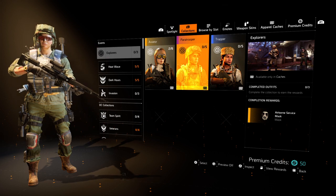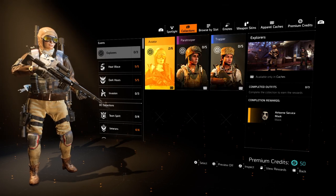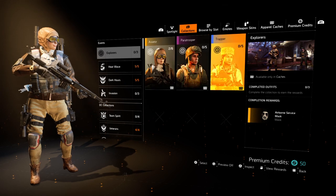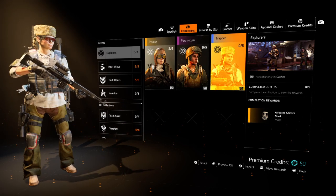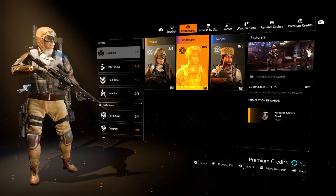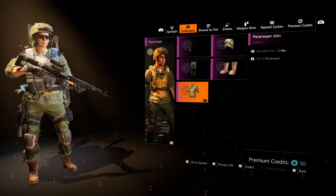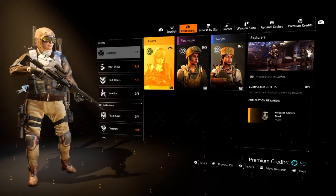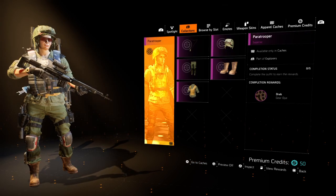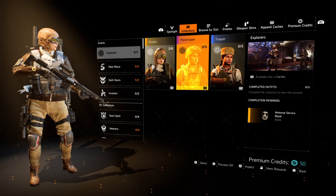Essentially how to get that is, you'll have to get — well, not all 40 items — you have to get 16 items, all 16 clothing items from the crates, but basically all 40 items from the crates. You'll complete each little subcategory here, all three outfits, and you'll get the Airborne Service Mask. You will also get two gear dies and a weapon skin, so that's what to look forward to as well.